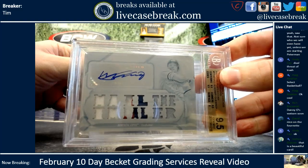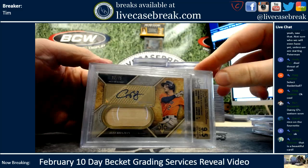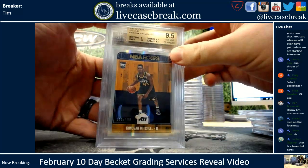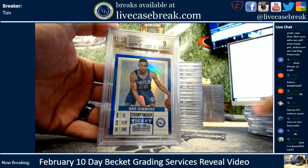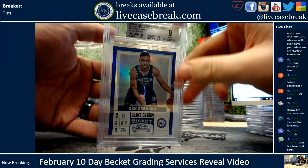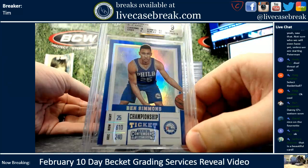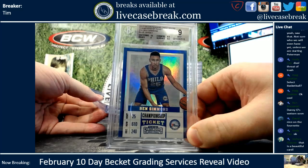Generous on the 10 autograph there. Bregman Triple Threads, gemmed. Donovan Mitchell Refractor Rookie, 199, gem. Simmons Championship Ticket — that was a 1-1. Championship Ticket Simmons, that's a big card. Got a 9, not terrible for contenders.